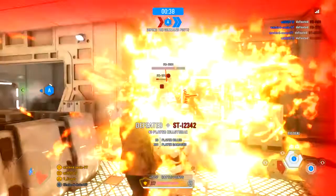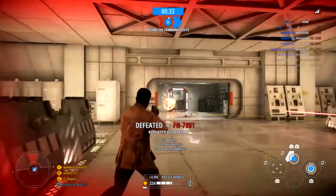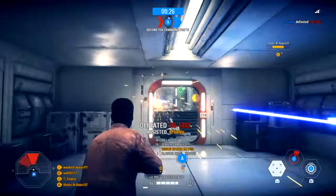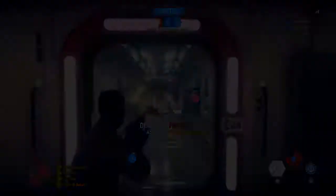It really does start to add up the more teammates you play around, especially in tight close-quarters combat scenarios. Maybe not so much in Supremacy unless you're on the aircraft carriers or in the shuttles — a lot of Supremacy is really out in the open, so you might not want to use Finn for that kind of situation.